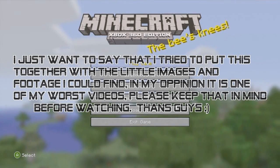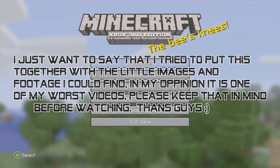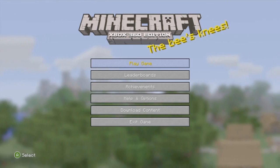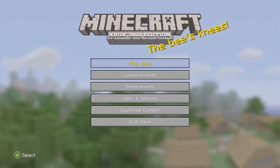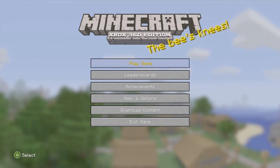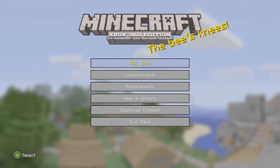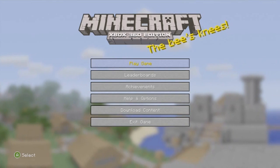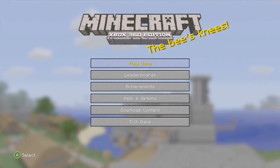Hey guys, it's Colin from Mazotargo, and welcome back to another video. This video is going to be a bit different from what we normally do — this isn't going to be a gameplay video at all. What it's mainly going to be about is the new update that has come to the Xbox 360 Minecraft Edition, updated to the 1.7.3 beta release, which you've seen on PC quite a while ago. I have some notes written down, and I'll have all the release notes in the description so you can look at them yourself.